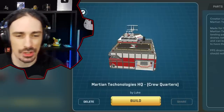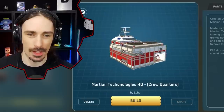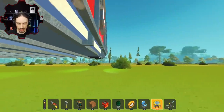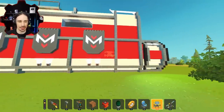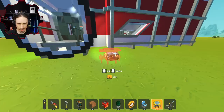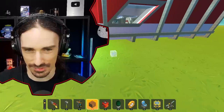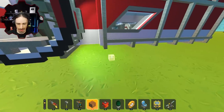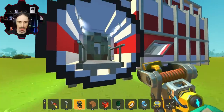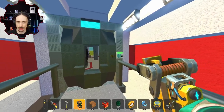Up next we have Martian Technologies HQ by Luke. This was actually built for my Mars colony world a while back, but it was just too big and complex for me to include — I was afraid to break the world. As you can see it is extremely laggy, so my suspicions were correct. I need to weld this thing down. There we go — welded in and it's not lagging anymore. Full frames back.